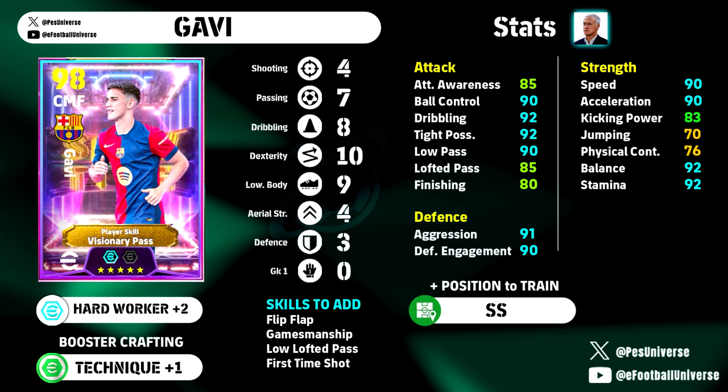I do feel that's probably going to be the best booster with this build because it means you can put 10 into dexterity and 9 into lower body, giving you 90 speed, 90 acceleration, 92 balance, and 92 stamina, and still have 91 aggression and 90 defensive engagement. With the booster you're going to have 90 ball control, 91 dribbling and tight possession, and 90 low pass. Throw in lofted pass at 85 and finishing at 80 — it really is a ridiculous card.